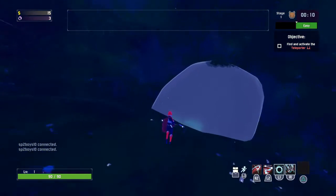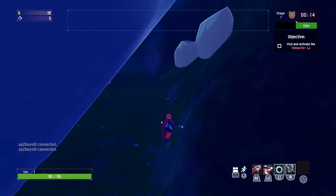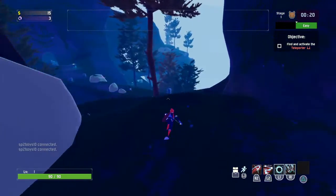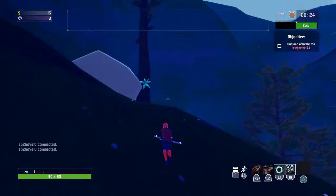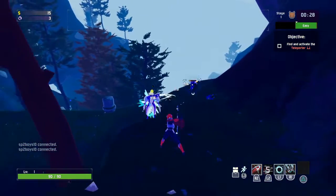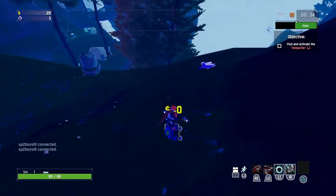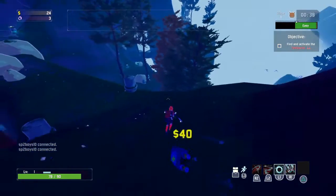Now besides the menu changing, it does seem that it says on the bottom right to open up the inventory or to sprint - I don't think it showed that before. And there's a new UI to actually show the aiming. Oh that's so cool, look at that, that's really cool.